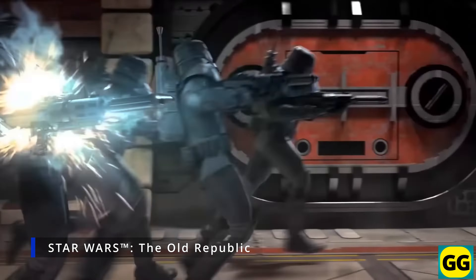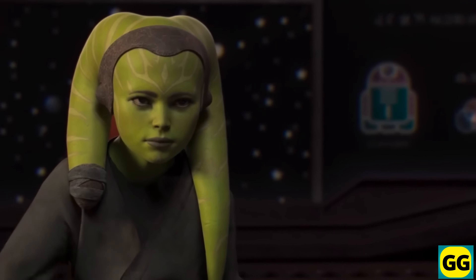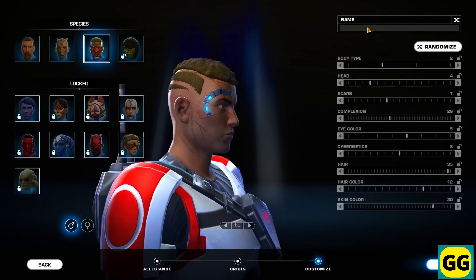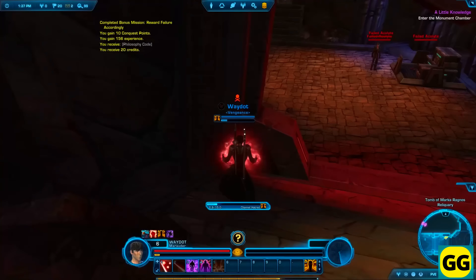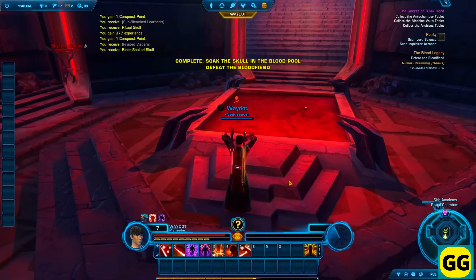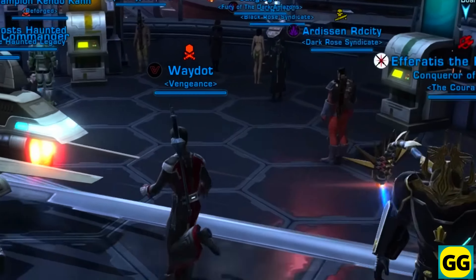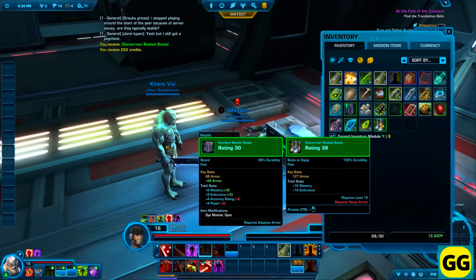Number 16: Star Wars: The Old Republic. An open world MMORPG where you start by creating a character. You can choose from various classes and factions, and all of these classes will come with their own unique storylines and abilities. One of the game's best aspects is the rich narrative and really good cinematic storytelling, providing a quite immersive experience if you're a Star Wars fan. In terms of the main gameplay, you complete a ton of quests, engage in space battles, and participate in large-scale PvP and PvE action. This gameplay will involve choosing your path as either a hero or a villain, mastering your character's abilities, and exploring a quite iconic Star Wars world. So if you're a fan of Star Wars and want to try a quite deep narrative with a focus on character-driven stories, this game is for you.